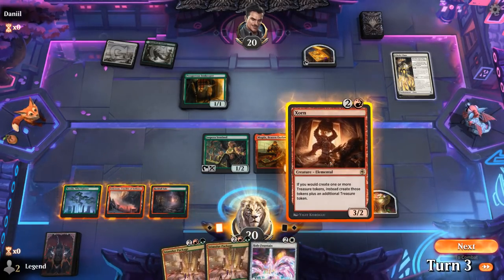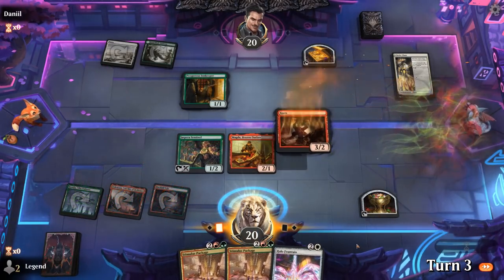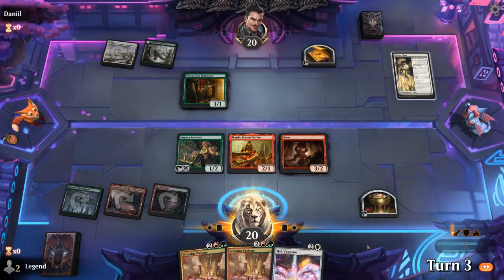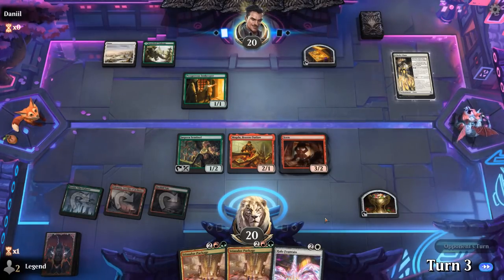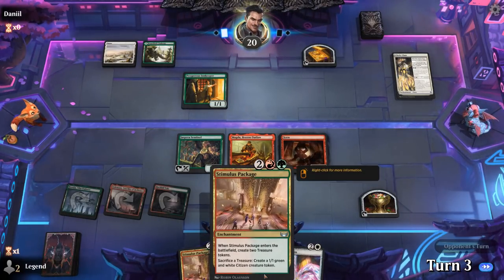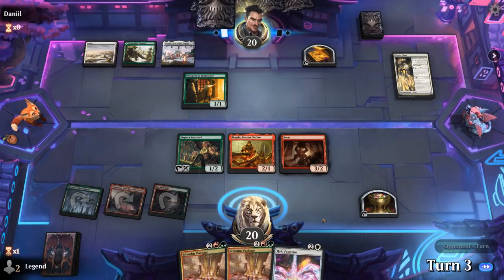We drew Halo Fountain — saves me a Magda activation I guess. So we'll play Zorn and pass. We can make two treasure now, and then Stimulus Package makes three, gets Maskwood Nexus, and gets the party started.